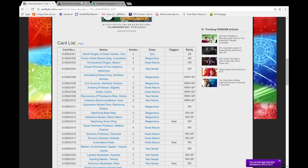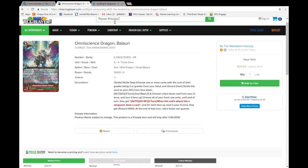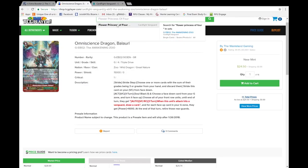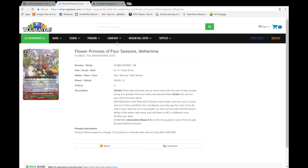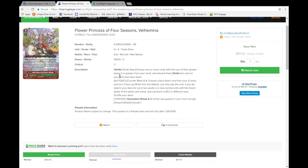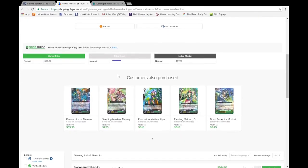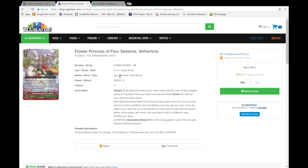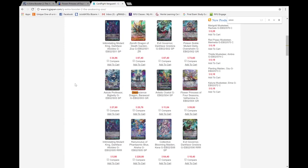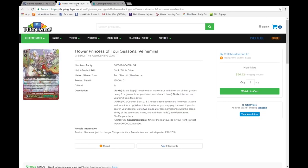Lastly is my homegirl Velamina, Flower Princess of Four Seasons — not five, all four of the seasons. She's going for a flat $60 pre-release, market price at $56. I think it's going to stay around that price — I really don't think it's going to go below $50 just because it's like the same price on the TCG website, and it's a great card being seen at two or three in the deck.